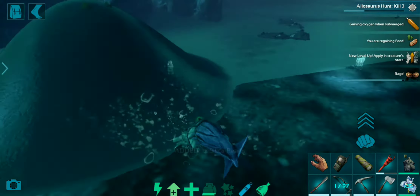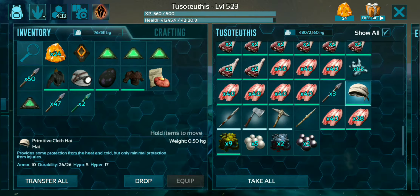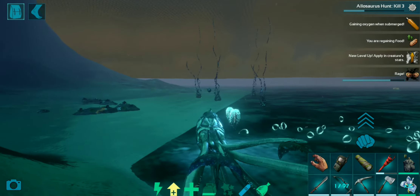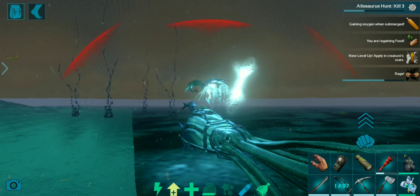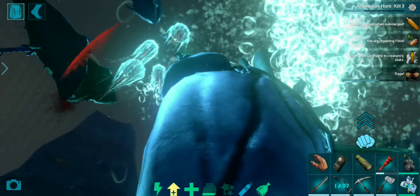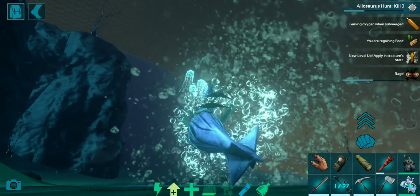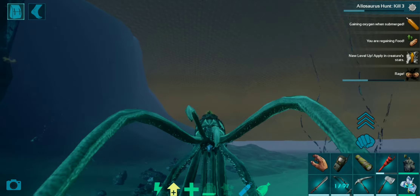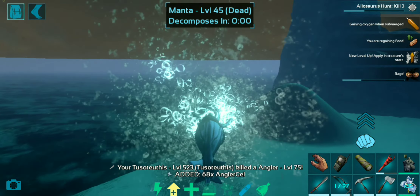I'm hunting ammonites every time I see them because they give black pearls. You should not keep black pearls in this guy's inventory because if he gets hungry he'll eat the black pearls. Also mantas are a little bit troublesome to attack. The nidaria can't actually shock you off your mount — that's something really handy. The Mosasaur and the Tuso don't aggro jellyfish on their own; you have to kill an ammonite or dismount to aggro them.